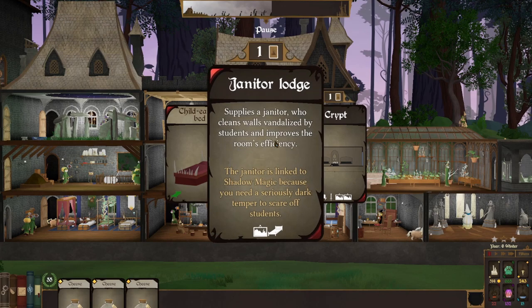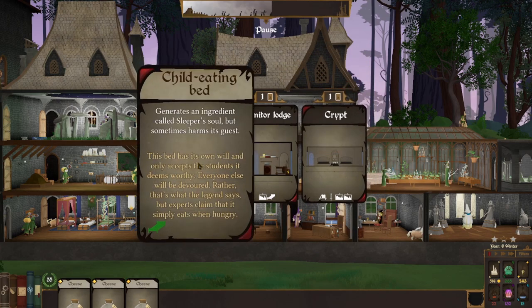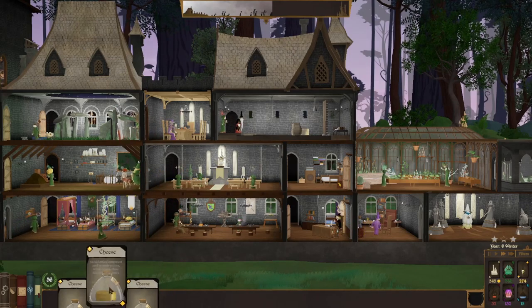I can do a second Jandralodge or improve my Jandralodge, or upgrade my crypt, or child eating bed — generates an ingredient called Sleeper's Soul. Let's do that, because I want to do something with this cheese. We're going to need other ingredients for that though — just cheese doesn't do much on its own.